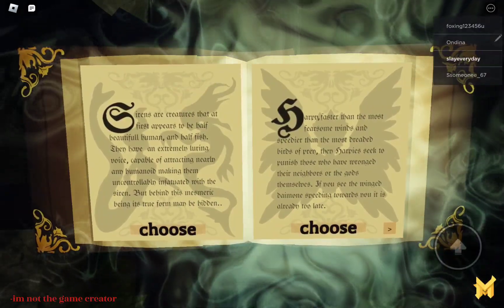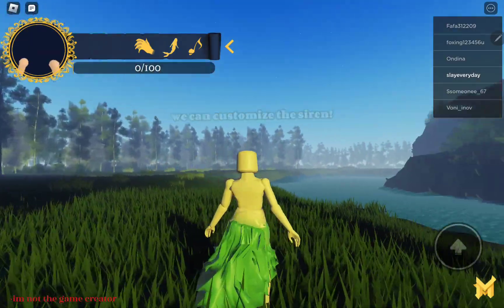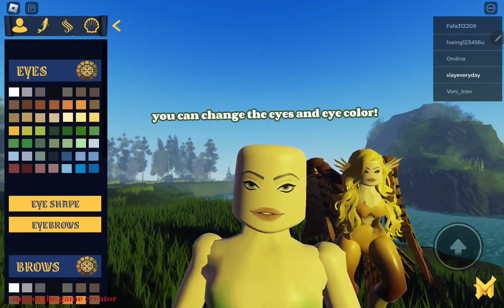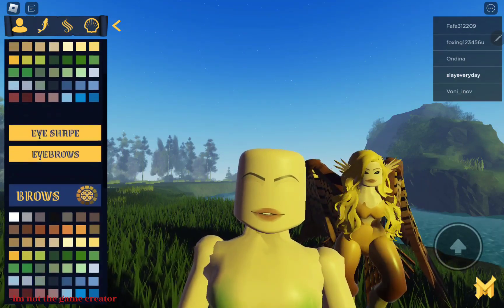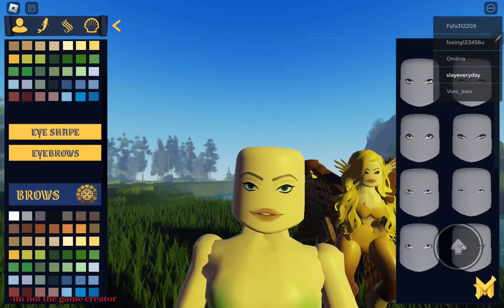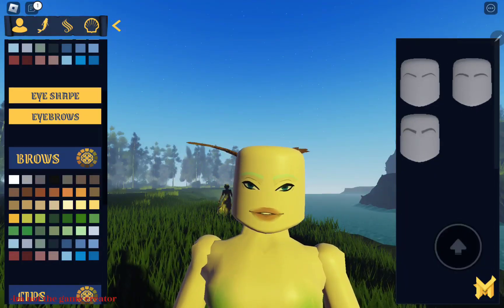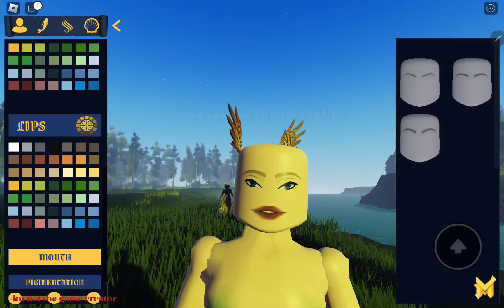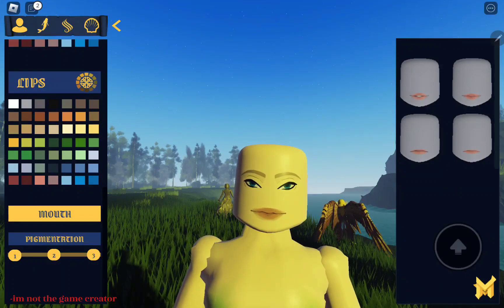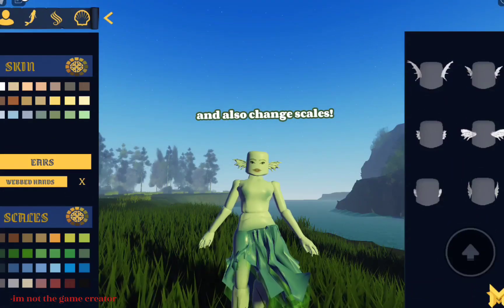I chose Sirens, and I chose Female. We can customize the Siren — you can change the eyes and eye color, you can change the eyebrows, and you can change the lips. You can also change skin colors, change ears, and change scales.